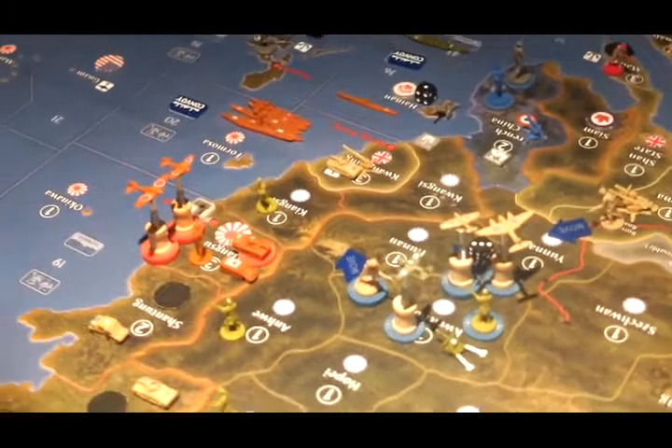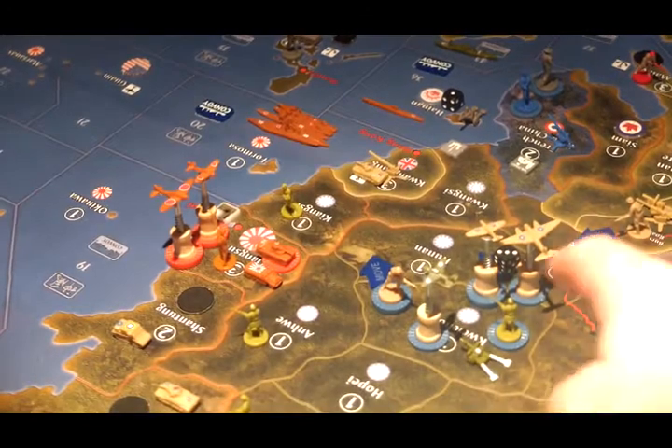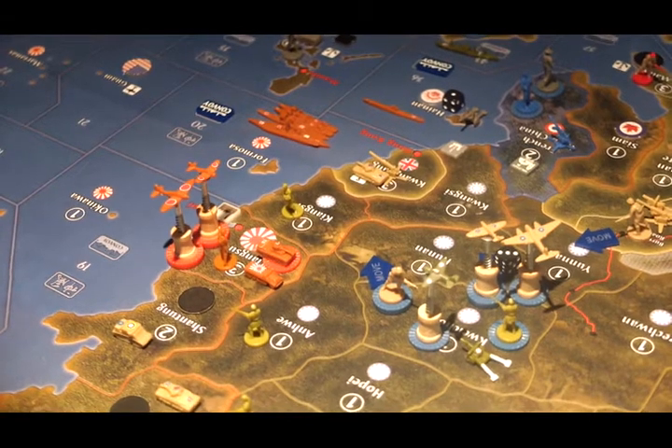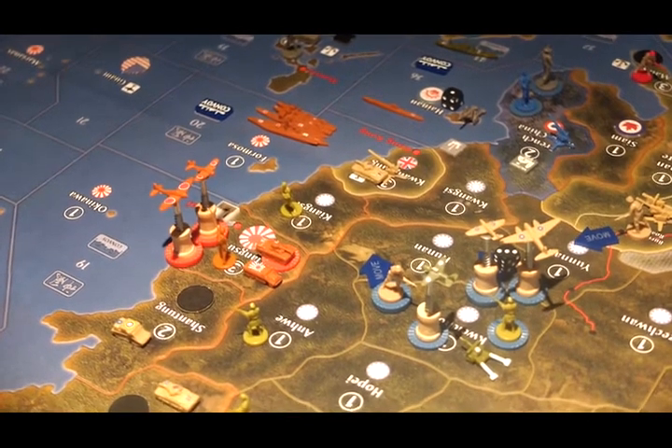The three infantry from Kwai Chau are going to move into Hunan, and the two fighters and the tactical bomber from Kwai Chau are going to move into Kwangtung. I think that's it — let me tidy up the board and we'll be back in a sec.